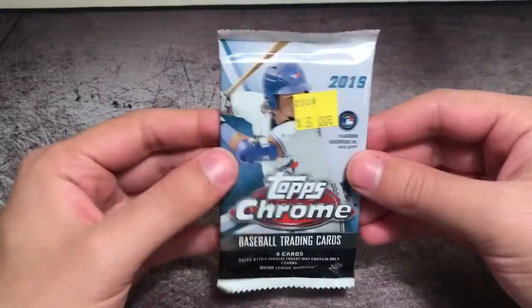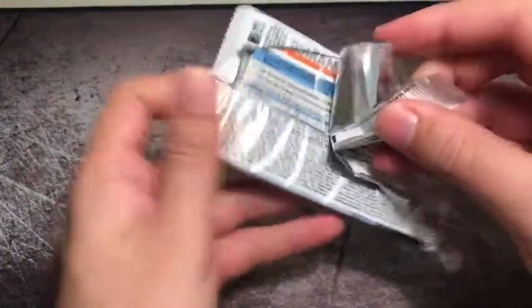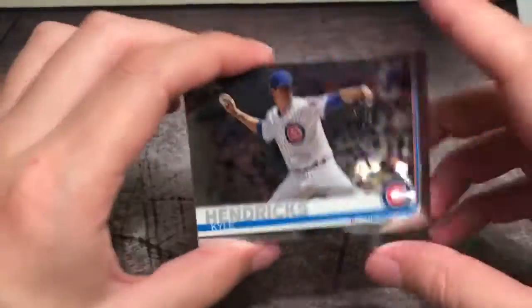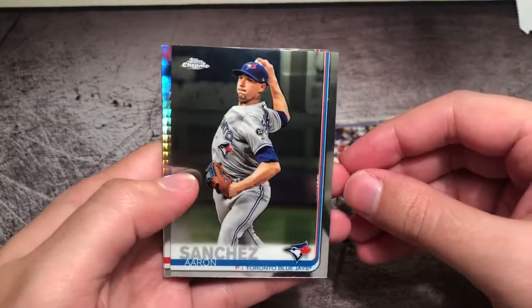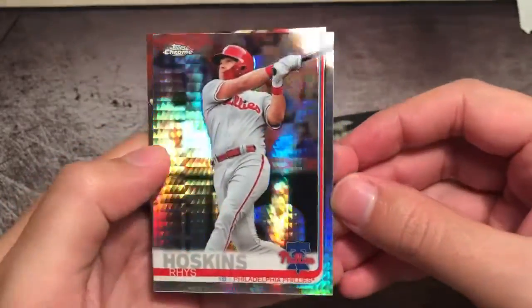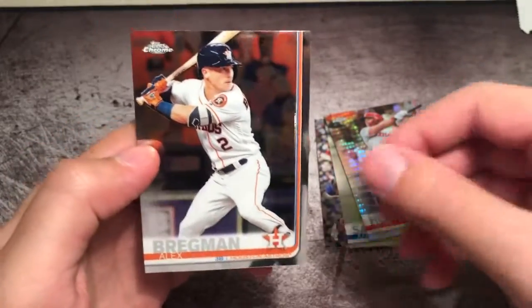Now let's get into this new 2019 Topps Chrome — just came out a couple days ago on Wednesday. It's a good-looking product, so definitely going to be ripping more of this on the channel. We have a Kyle Hendricks, Aaron Sanchez — also just got traded to Houston. We have a Rhys Hoskins Prism, got a pretty cool shine to it. And Alex Bregman.